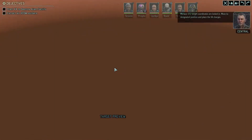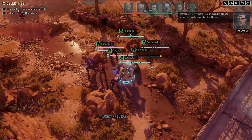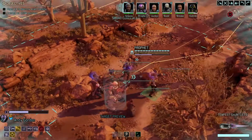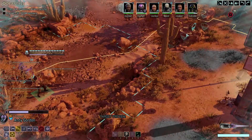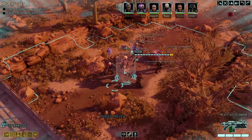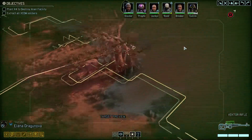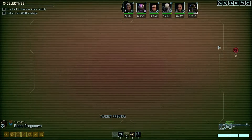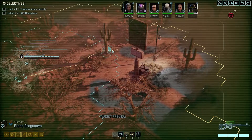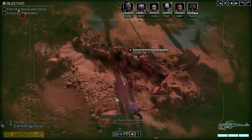Menace 1-5, target coordinates are locked in. Move to designated position and place the X-4 charges. It doesn't look like we have a timer either — maybe when we're out of stealth we will, but who could say? All right, where is my friend Elena? You're always good at scouting. Take a peek, see this far. My life is in your hands.